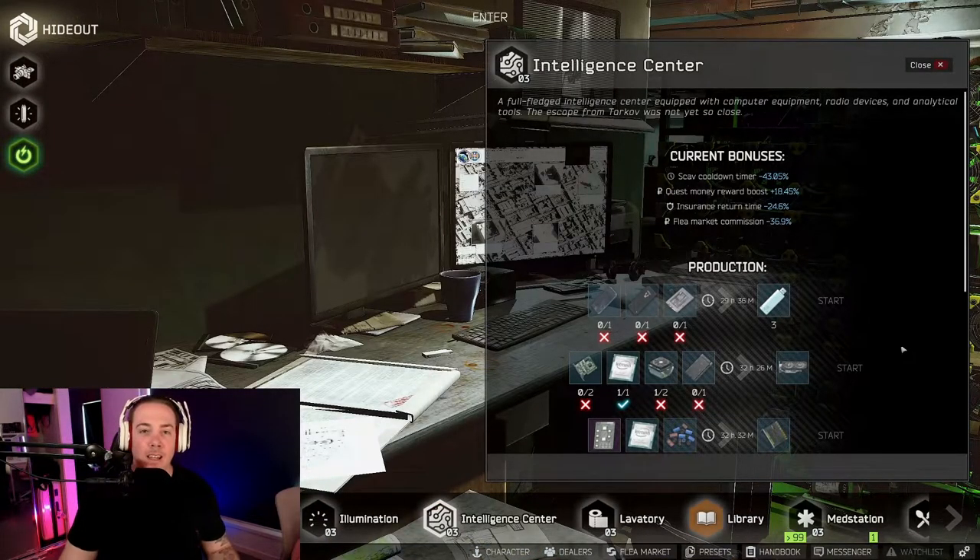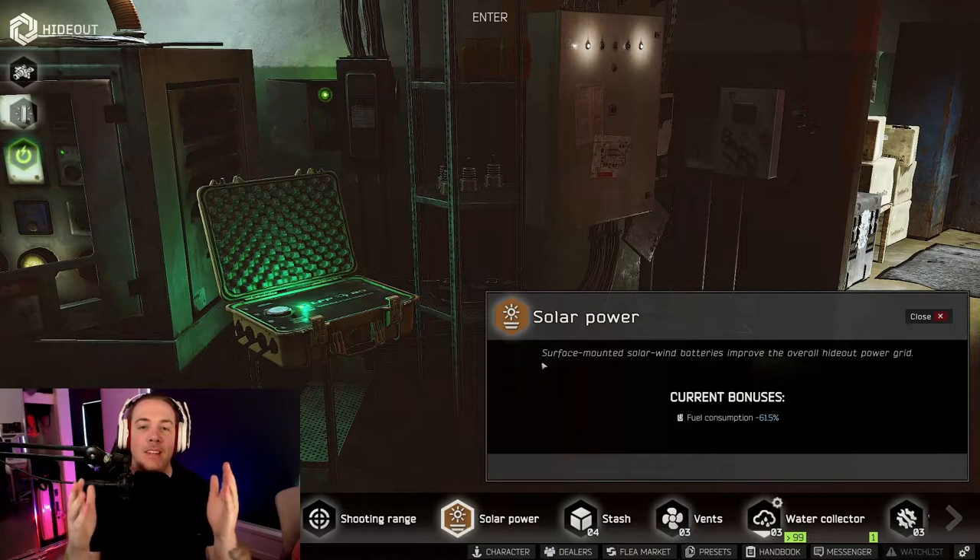The quicker you get to the library, the quicker you'll get that XP bonus. By level 40 you'll also get to max hideout management and max level crafting quicker, which will then get you to max strength and max endurance quicker — so you can be bunny hopping and getting all that loot. Next in the intel center: your scav cooldown timer will be reduced by 52.5%, quest money reward boost increased by 22.5%, insurance return time reduced by 30%, and flea market commission reduced by 45%.